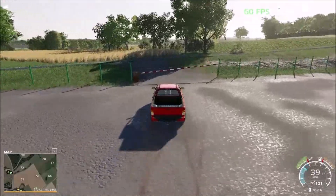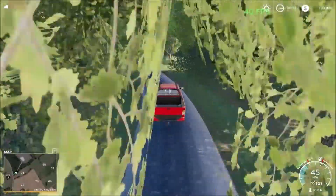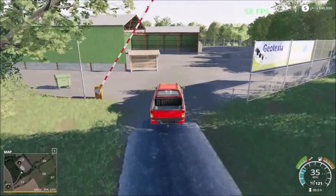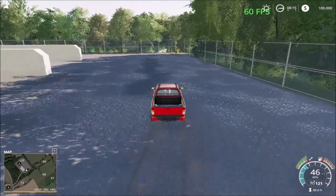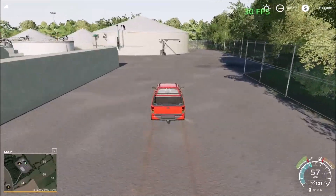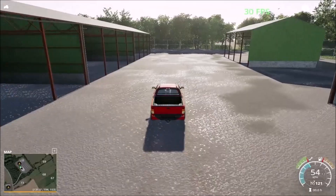Then we're going to go up to the top - this is the biogas plant, the last area to visit on the top of the map. The trees are the issue causing the frame rate to drop. Once you get out of all the trees the frame rate goes back up to 60, but close to the trees it drops again. This is a biogas plant with a standard design. Now we're going to take the drive all the way down south.